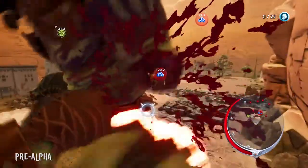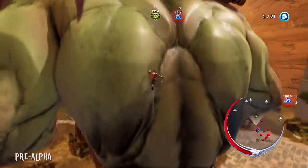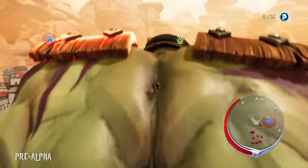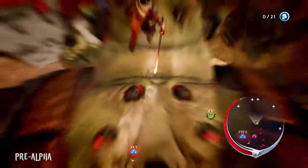Having now absorbed enough power and weakened the ogre sufficiently, Avil is now ready to go ahead and strike the finishing blow. Using the traversal options shown off earlier, Avil is able to climb up the ogre's back, take out its helmet, and deliver the coup de grace.